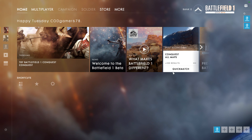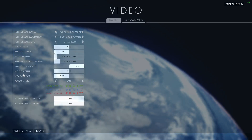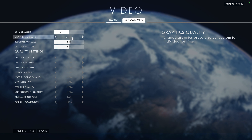Battlefield 1 — the graphics are amazing. I am playing on Ultra, and my resolution scale is 50%. Ultra means I pretty much have everything maxed out. I get 40 to 60 FPS on the desert map, which is the only map available in the open beta.